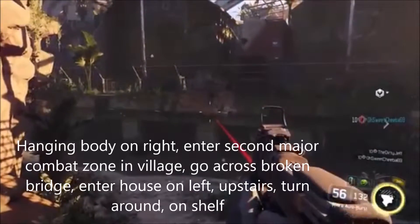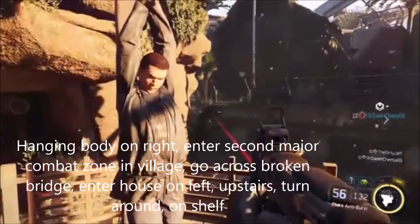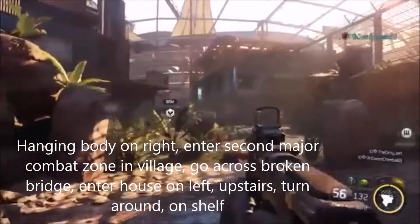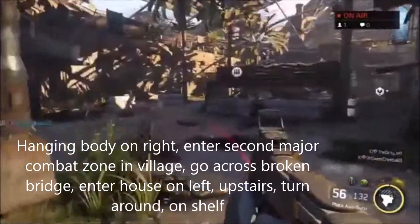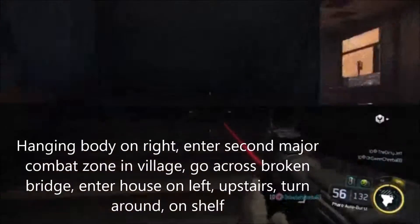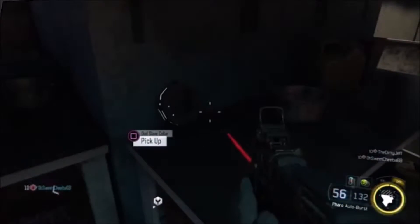So there's this baby monkey nursery sign that you'll come up to on the left. You're going to run this way, and then this is the second major combat zone — there's a bunch of houses and whatnot here. You're going to jump over this broken bridge and turn left into this building here. Go up the stairs, and right here is the dud slave collar.